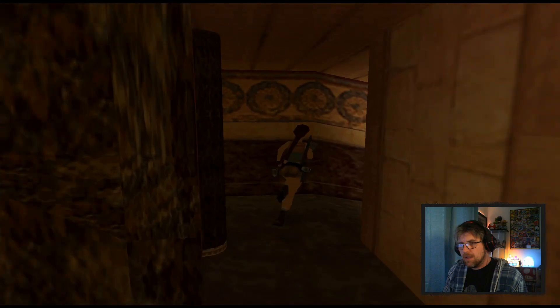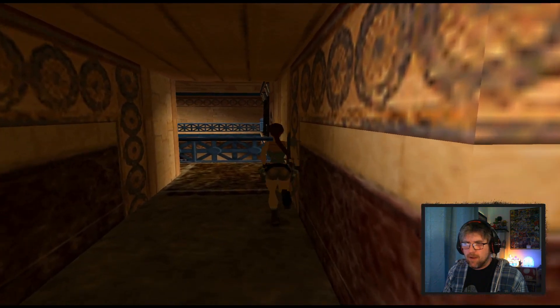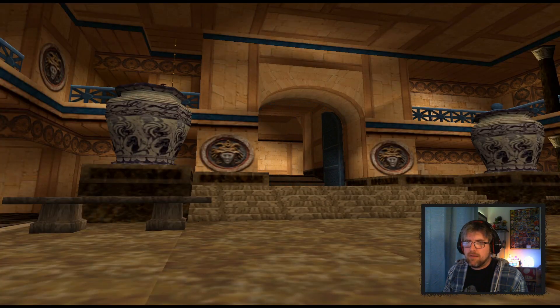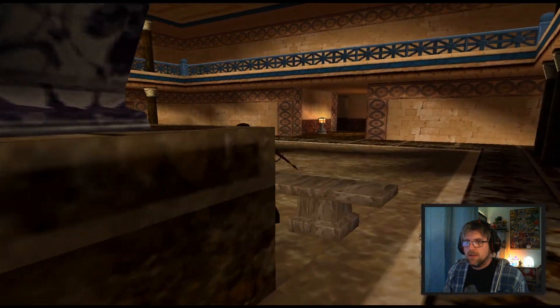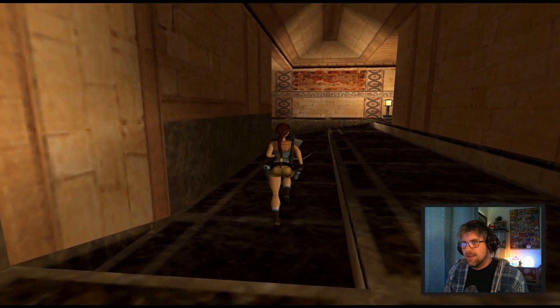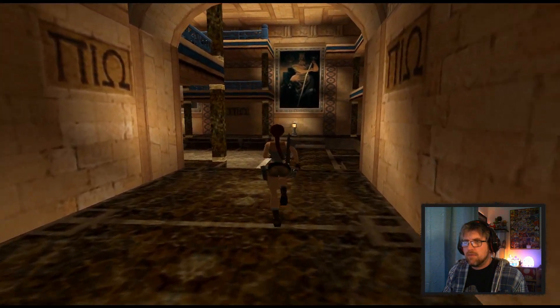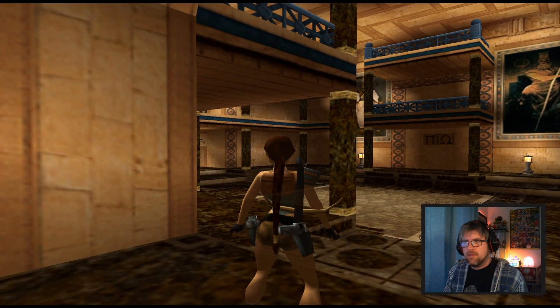Nothing behind me? No, good. I'm on the other balcony — there should be... yes. All this to open a bloody door. Just bring a ladder next time, Lara — you could have got this so much quicker. It says Egypt, right? There's a lot of Greek stuff about.